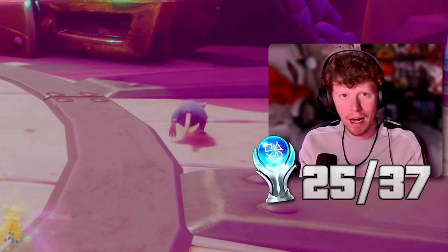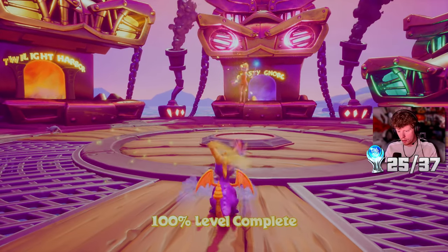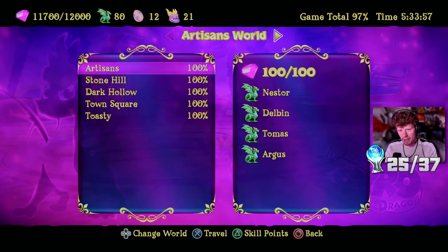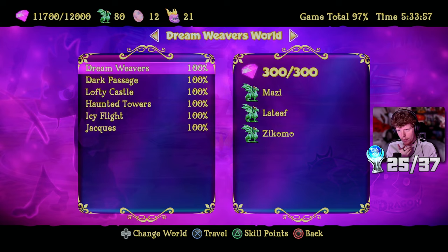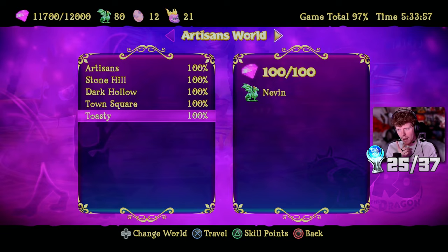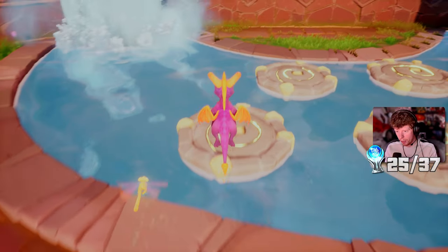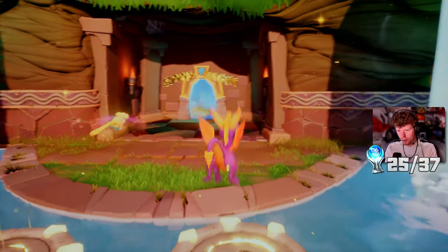I need 100%. I've got all dragons and I've now got 100% in this area. I'm missing 300 gems - maybe there's a level in one of the areas I've somehow missed. If you look, Dreamweavers has six, six, six, six, five - so maybe I missed one level in the very first area. I just looked online - there's a level here. I was jumping on these but didn't think to jump on them all. You jump on all of these, it opens up a level. Sunny Flight - this is the one level I was missing, this should have my final 300 gems.